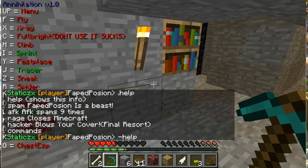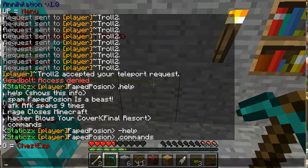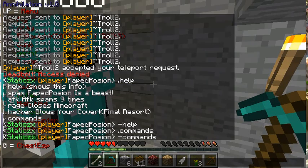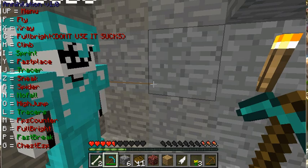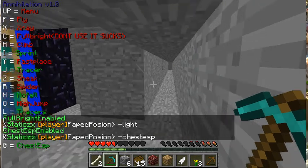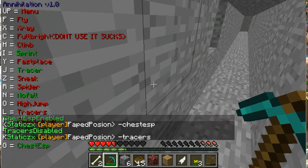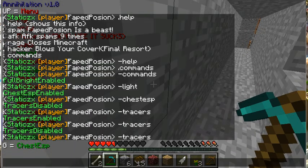There are commands. If you type dash help — you will see the help menu. For Fulbright, the only one that's different: type dash light and it will enable that. Everything else, you can just type the name — for example, Chest ESP — and then it enables it. Tracers — let's disable tracers by typing tracers. It worked.